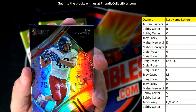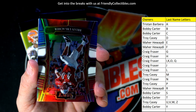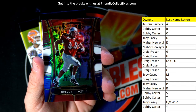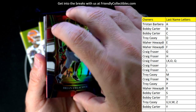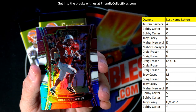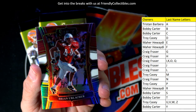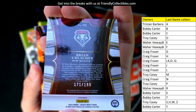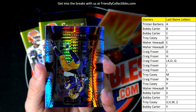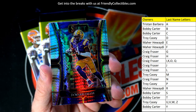Rob Gronkowski — look at that, a nice little prism right there! Rob Gronkowski prism going out to Craig F. Then we have a Brian Urlacher prism going out to Troy C — that's me! Number 171 of 199. The Rob Gronkowski was not numbered, by the way, but that Urlacher is. That is Troy C.